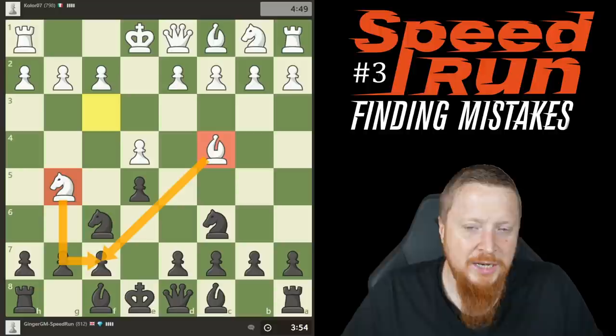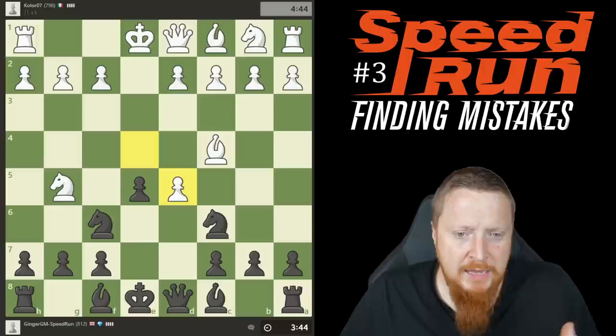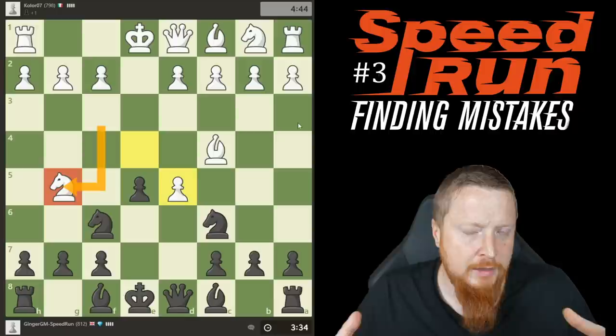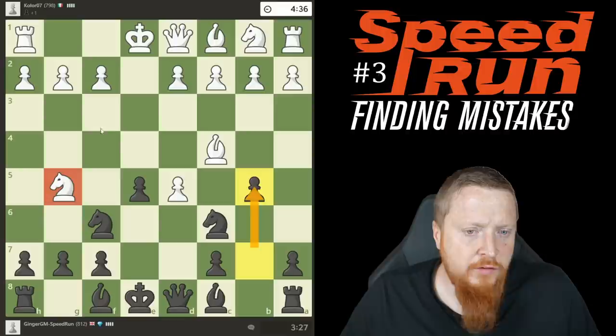My opponent is threatening f7 and there's only one good way to stop it — d5. This gambit is also possible but d5 is the main move. If you're going to play sharp lines like this you need to know more theory on sharp moves than you do on something like the English opening or the Queen's Gambit. My opponent goes wrong — the correct move was the bizarre bishop f1.